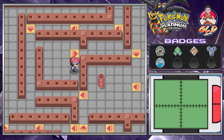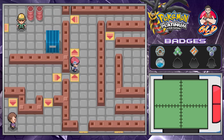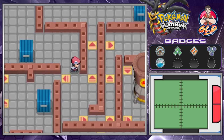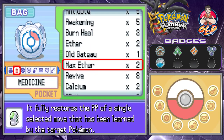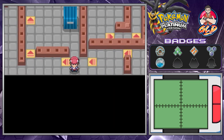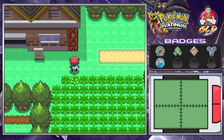We grabbed them all, so let's get the heck out of here. We can't use an escape rope here, so we have to navigate out manually. By the way, this place is where you can also capture a Magnemite and a Magmar. There is something hidden here - actually no, we're back at it. We're going to surf back to the area we came from.